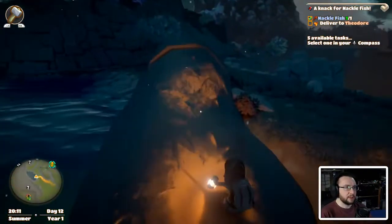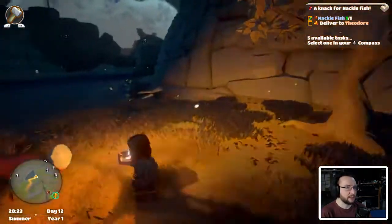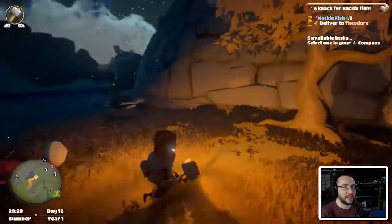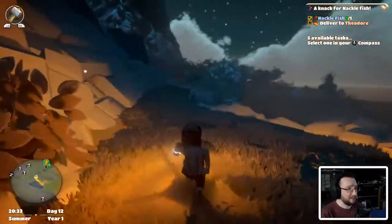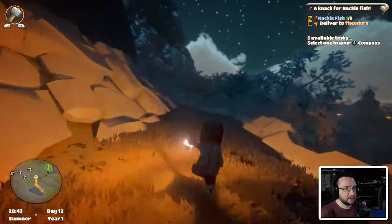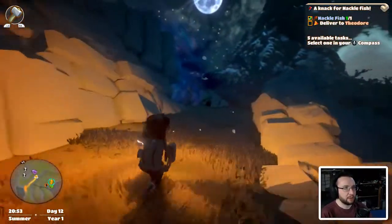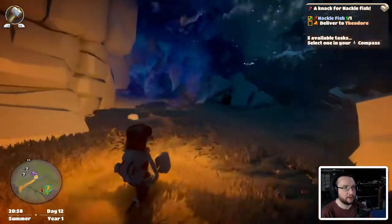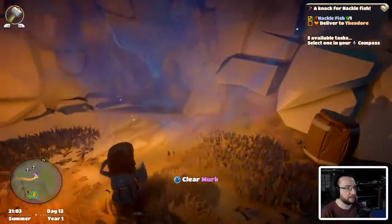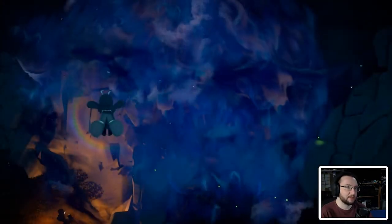Looks like we can get up here — there are creatures we can kind of tame as well. Like I said, there's tons of stuff to do. And here we go — murk! Let's see if we've got enough sprites to unlock this bit. Clear murk — we've got six of five, yep we can do it. This will basically open up this cave and hopefully there's goodies inside.